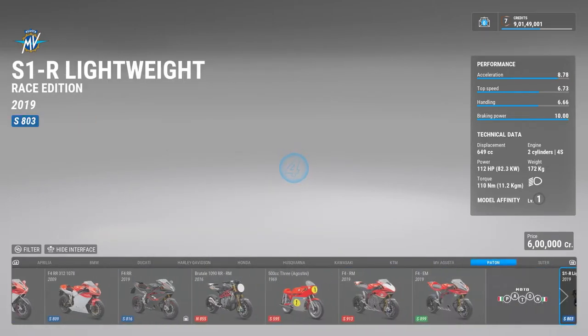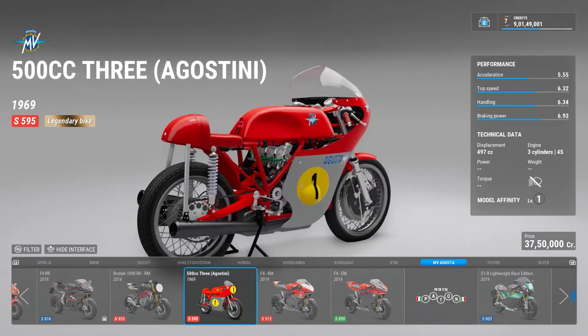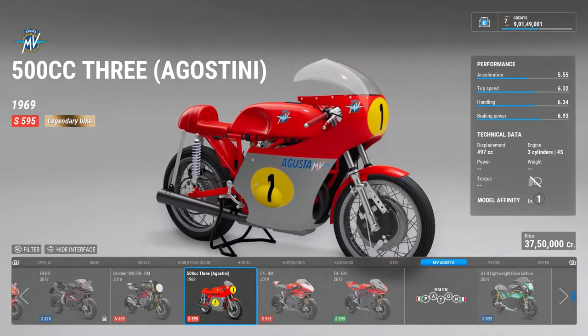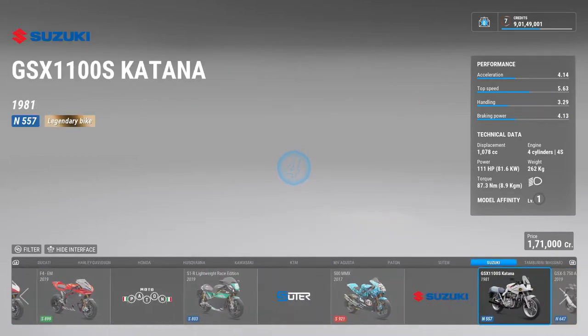And there is a 500cc Giacomo Agostini bike — just like Honda has the Mike Hailwood bike, there is this 500cc three-cylinder MV Agusta bike ridden by Giacomo Agostini. It is a legendary bike for sure. Then there are the race bikes and the endurance bikes.